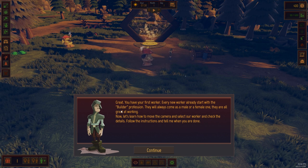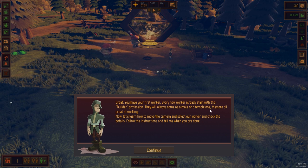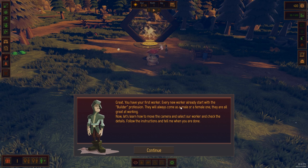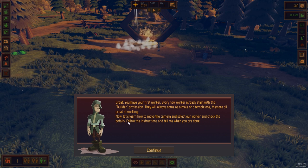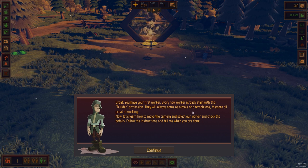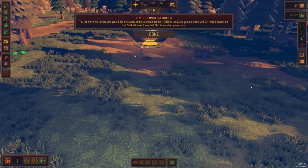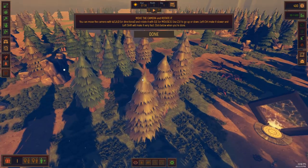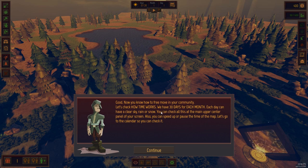Workers already start with the builder profession and I think they can have more than one profession. They'll always come as male or female. T4 Interactive — I think they're from Brazil — so some of the wording is a little bit off, not quite spelling mistakes but just phrasing. For example: 'they will always come as a male or female.' So we'll just go through the basic controls.